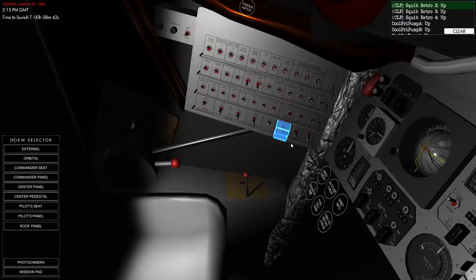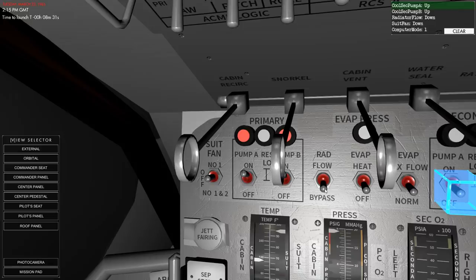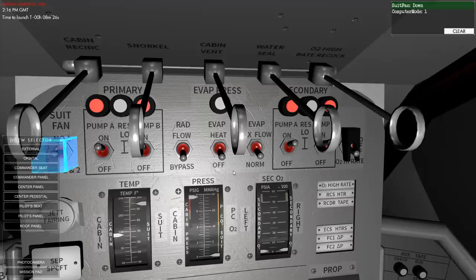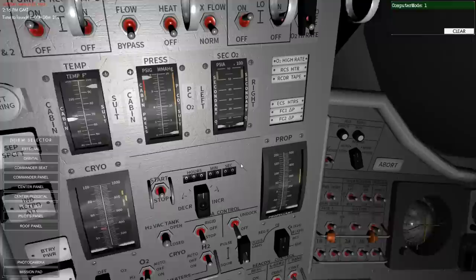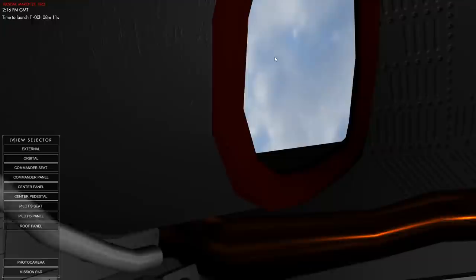Now we're over on the other side again. Squib retro, squib retro 3, squib retro 4. Cool prime pump. Prime the pump. And then pump A. Secondary pump — primary and secondary. Suit fan should be down. Computer mode 1 — let's do that. And we're switching it to ascent mode here.